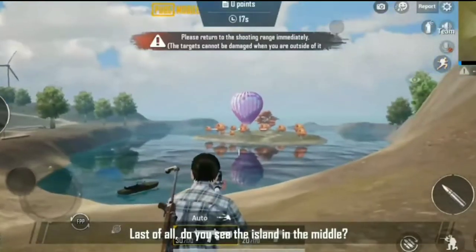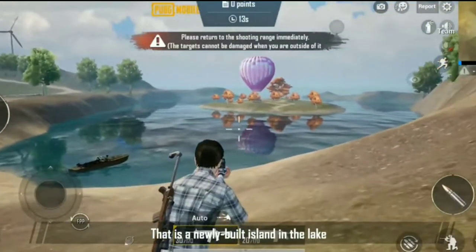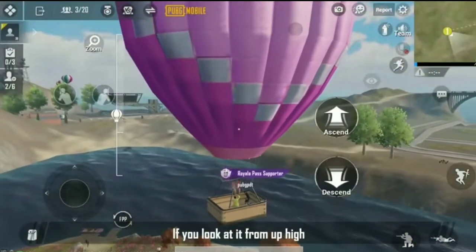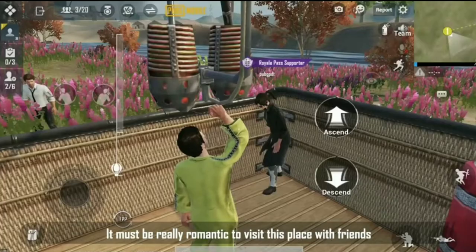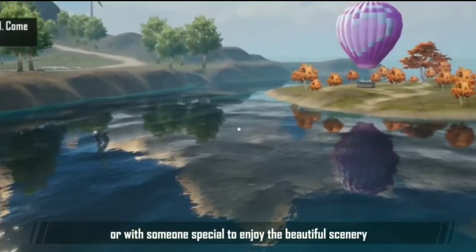Last of all, do you see the island in the middle? That is a newly built island in the lake. It has a couple of swings, romantic flower boats, and even hot air balloons. If you look at it from up high, you'll notice that the island is heart-shaped. It must really be romantic to visit this place with friends or someone special to enjoy the beautiful scenery.